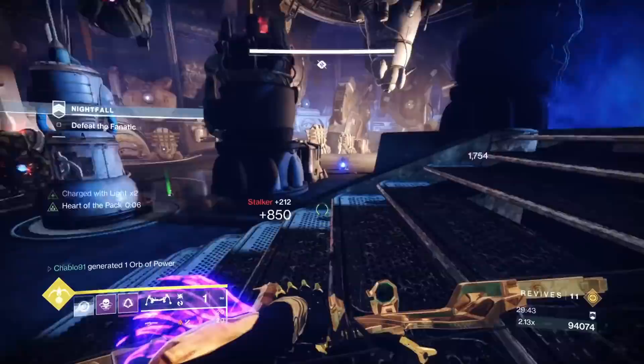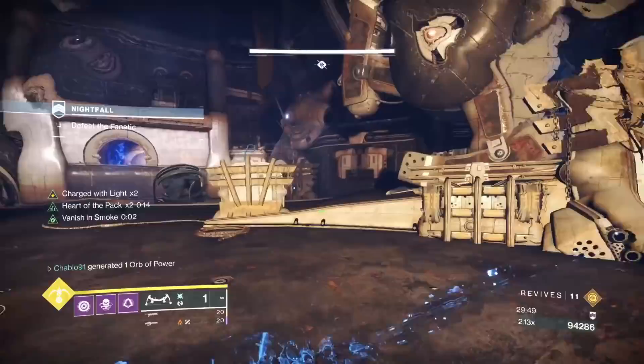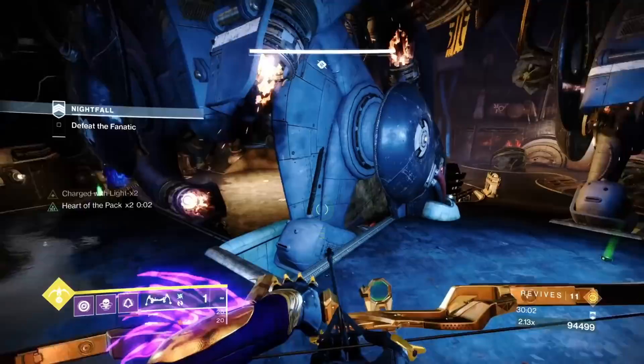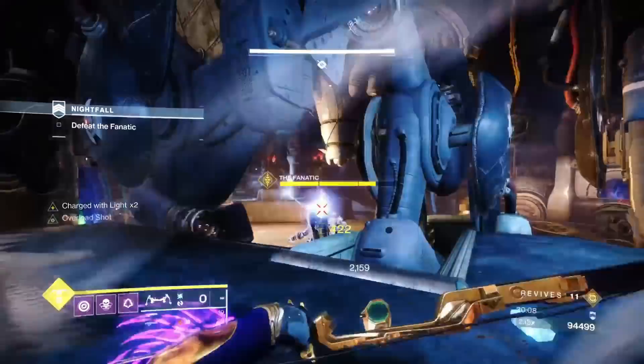Pay attention to your kill count because that will tell you when you've got your raiders and stalkers. If you know exactly how many enemies there are, it'll show you on screen. If you want to know if the snipers are dead and you're not sure, just look at the screen — it'll tell you. That's phase one done.